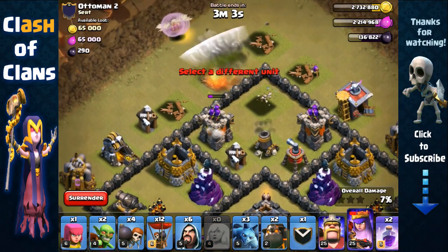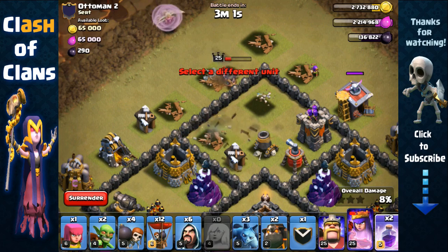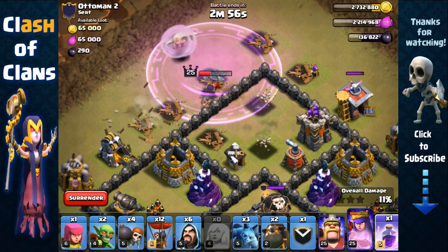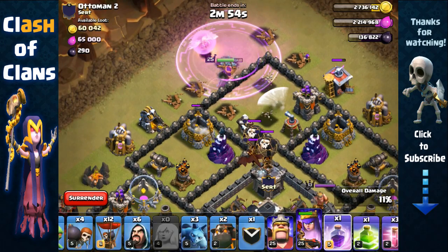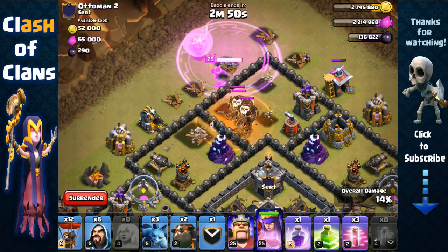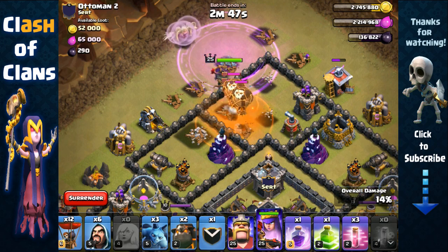She's getting targeted by multiple defenses — we're in the red zone, but she's removed the Archer Tower. We're still in the red zone, so we're going to use a rage spell right here just for safety.